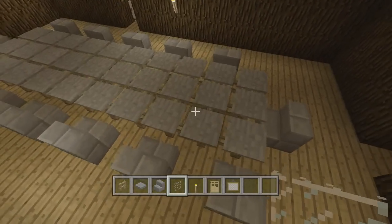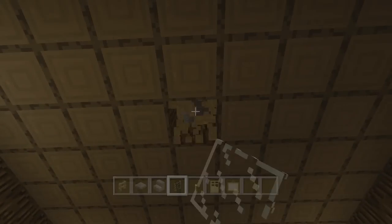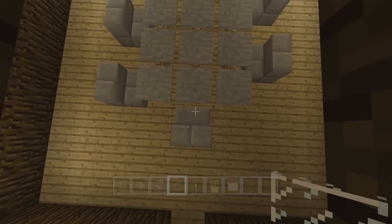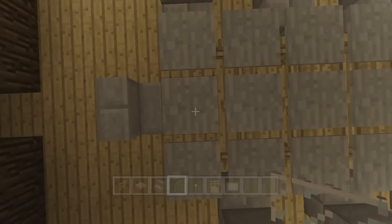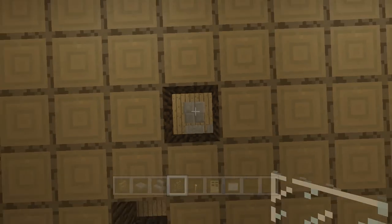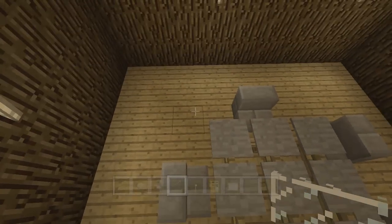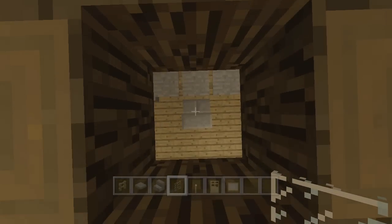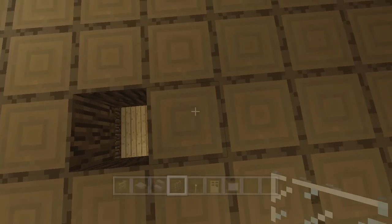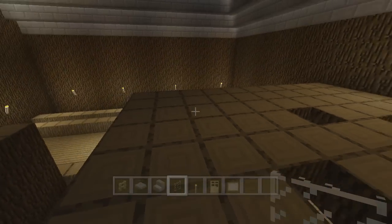Now the tricky part - we need to punch holes above each of these chairs, so we have to kind of carefully look up to make sure we're in the right spot. Once we get one I think we can get the others. This block - we want to go over one and then that way two, so one-one-two - that should be right above this one. Then we can just do every other one. And we need to punch one above here on the other side too - every other one.